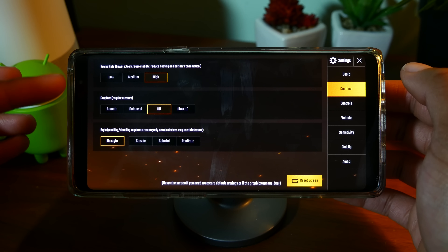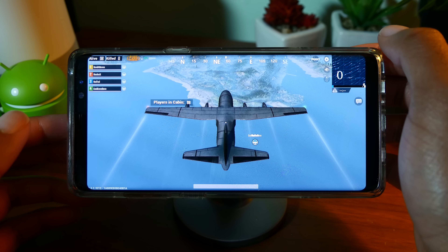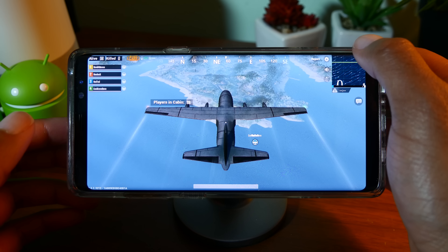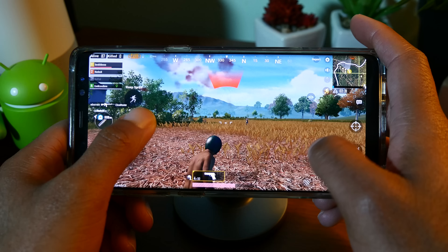Now when it comes to graphics, by default I have it up too high. Ultra HD is not available, but even on HD there is some noticeable lag and stuttering here and there on my Galaxy Note 8. But overall, nothing too unbearable.